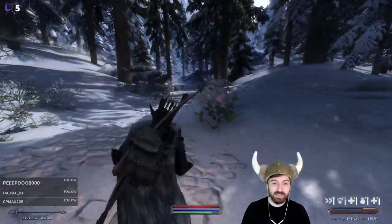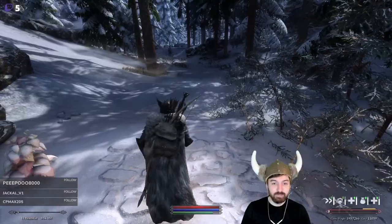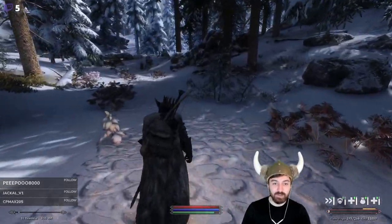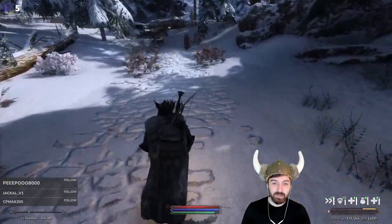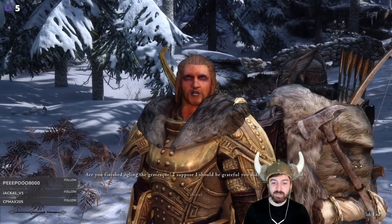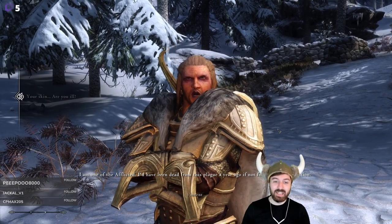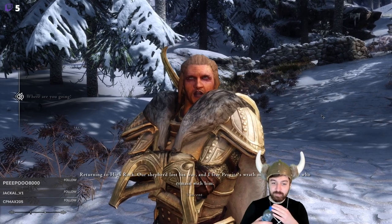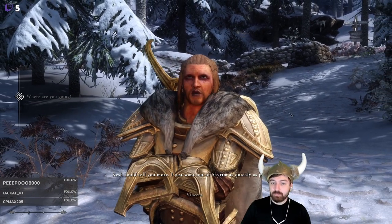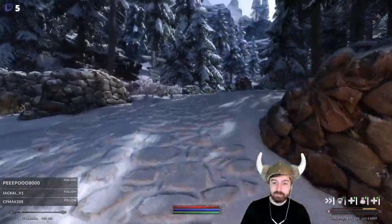We're finally going into the northern wastes - I call them the northern wastes. Oh, strawberries. I actually don't even know what the official path is that we have to follow, but I think we take a left up at the intersection there. This person here - I think this is infected. It doesn't look that grotesque, right? Is he ill? We need a mod that turns them green.